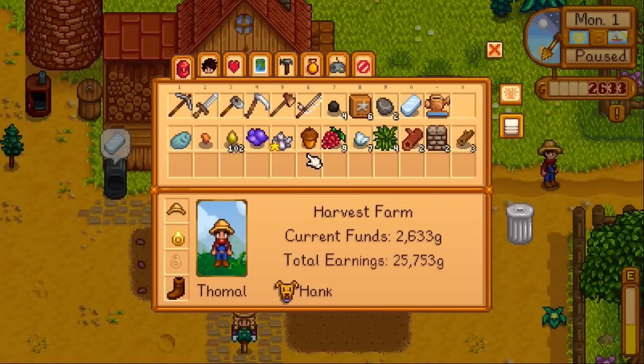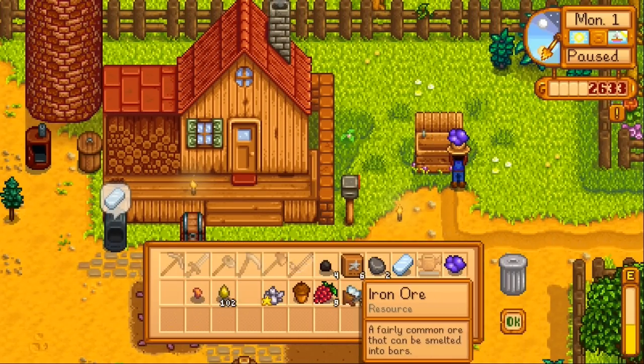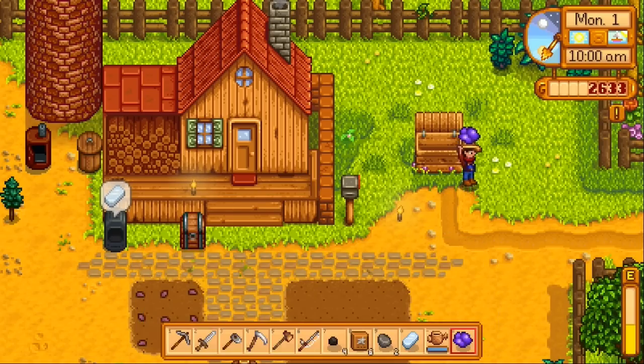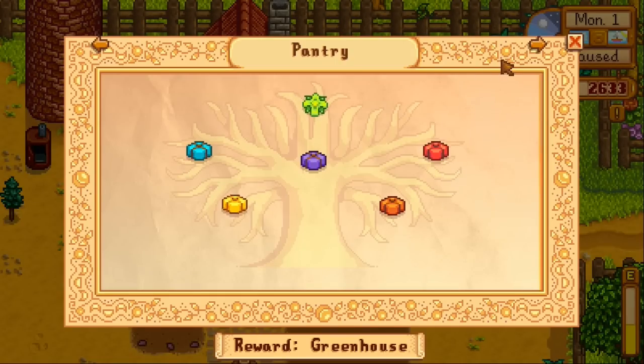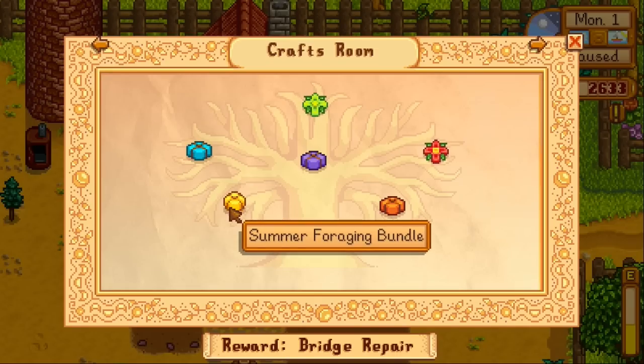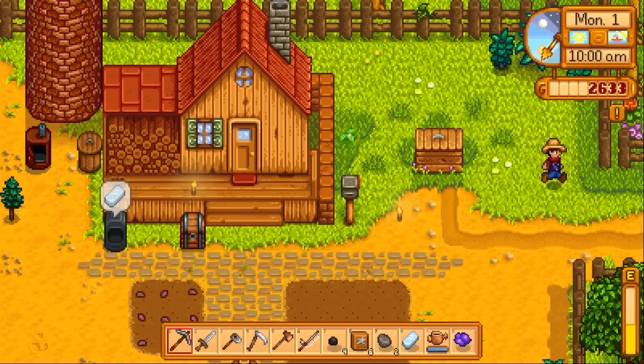Let's head into town. Do I have anything I can sell? Nope. Oh, I can sell this mineral — was it slate? Amethyst? No, I want to keep the amethyst. Alright, we're good. Did I give an iron bar to the community center yet? Also, we need to start foraging for summer stuff. Yep, we did. Let's go.